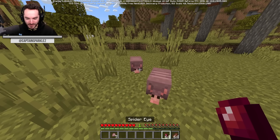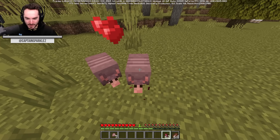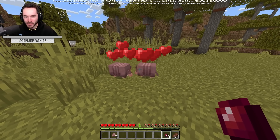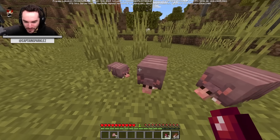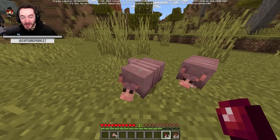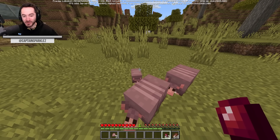Your new partner — alright guys, have at it! And then out pops a little baby armadillo, which again, when it grows into an adult, it does not drop the scute.